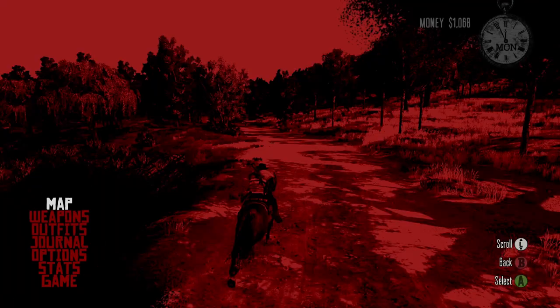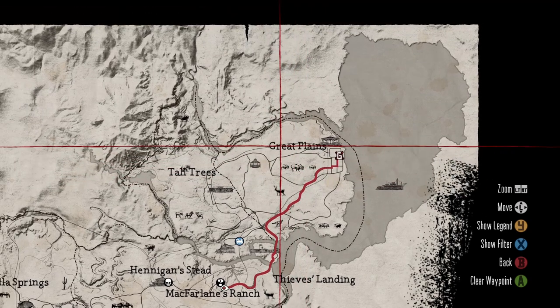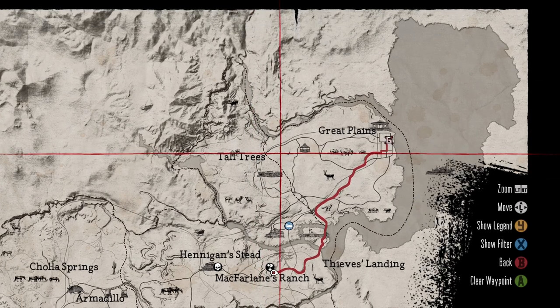We finally finished our part in Mexico and we're heading up to the Great Plains area. We're heading to Blackwater - I know the Great Plains is where John Marston's property and family currently reside.